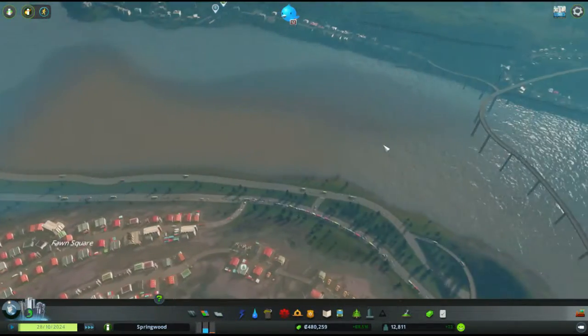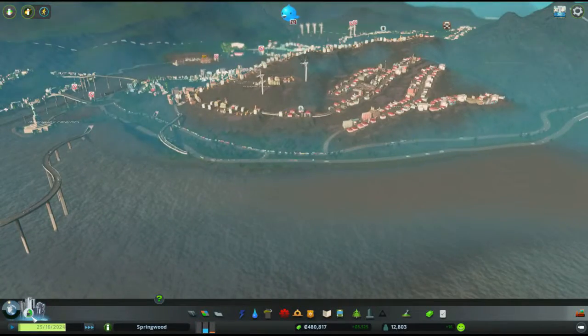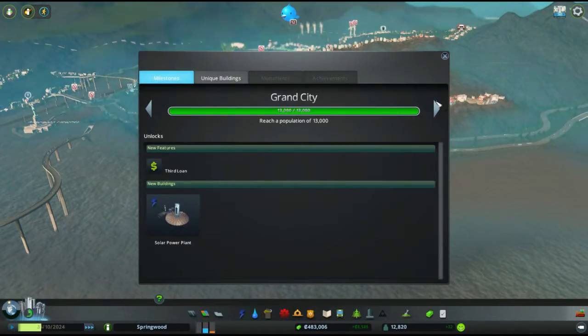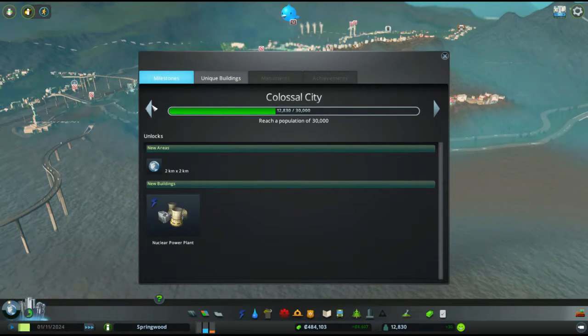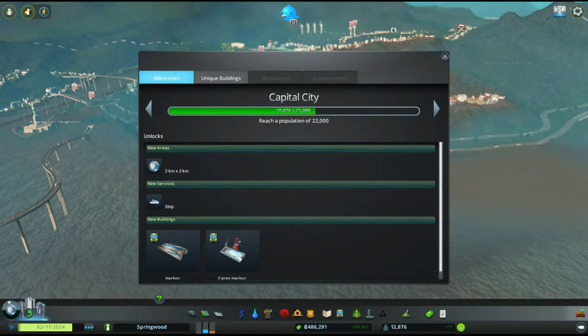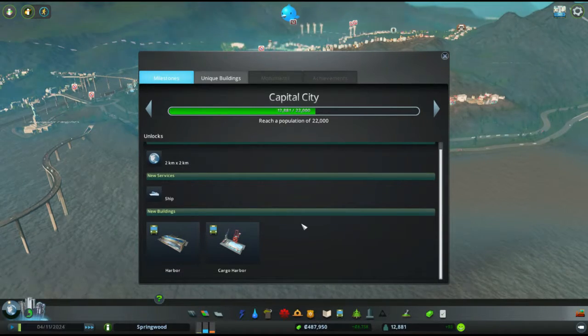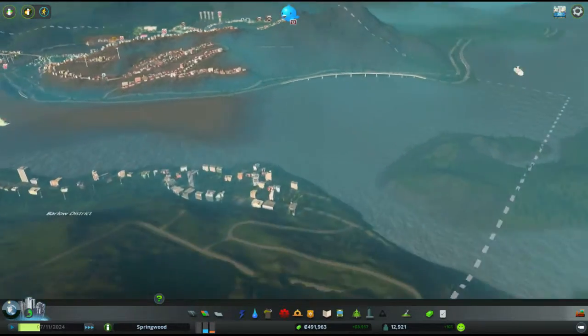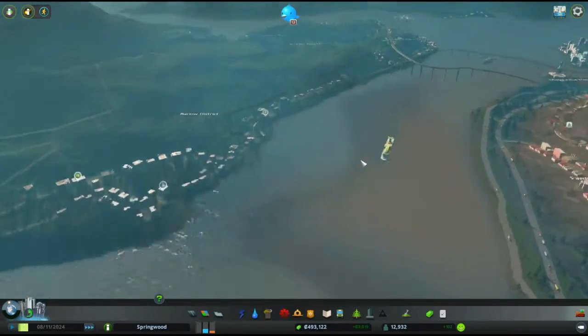Speed up time. Next milestone is Capital City, and then we can get the harbor and the ship things. That's 22,000 - 10,000 citizens more. Shouldn't be too hard.